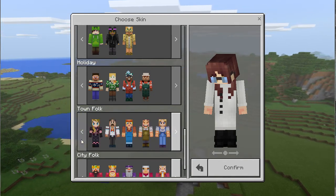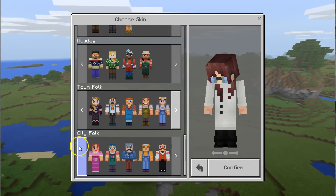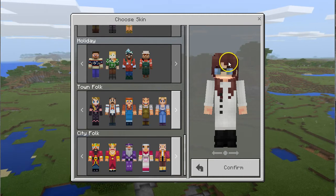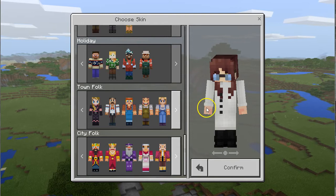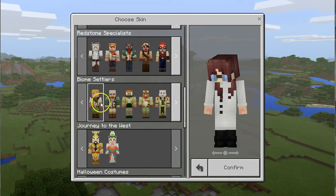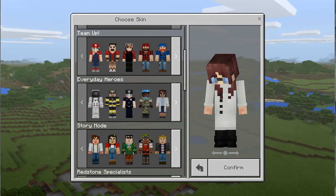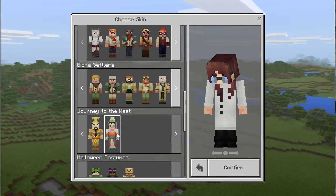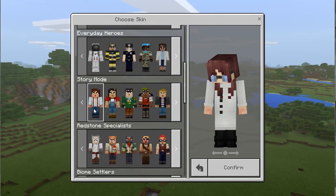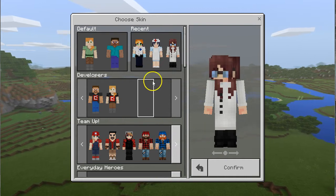They look very interesting — it almost looks like a coding person, but not really. It's almost like if you have Legos at home and you put just a head, then a rectangle, and then fit in two arms and feet. As you're clicking through, what are you looking for as you pick out characters? What I like is the everyday heroes and the story mode characters. I like the Halloween costumes, the holiday ones, and the town folk. Why those over the zombie-looking ones down there?